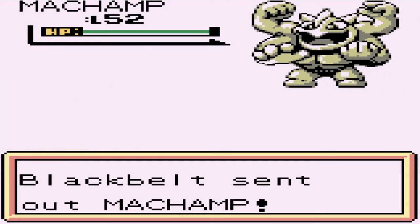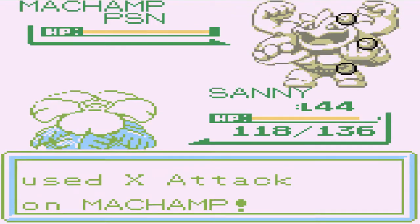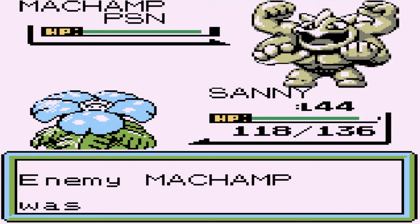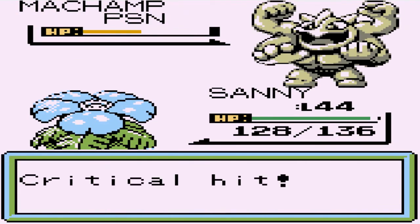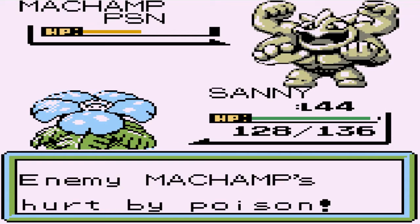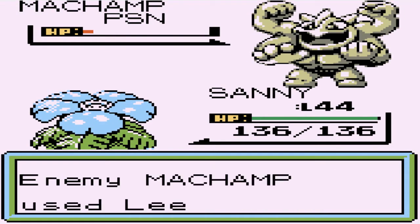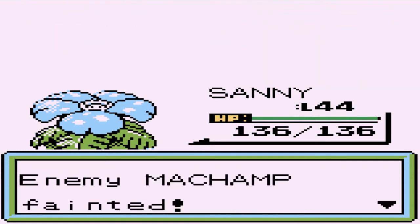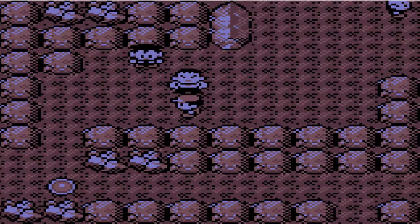Coming out with a Machamp - we're gonna use the same strategy: poison powder and then seed it. It's going for an X attack which is dangerous because it's super high on attack. It's using focus energy for double damage, but we need to hit it pretty quickly. A critical hit, and these guys are more focused on lowering my stats than anything. Sunny grows to level 45 and we are victorious.